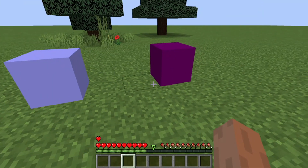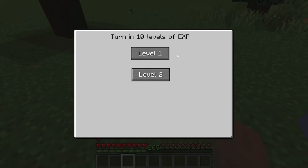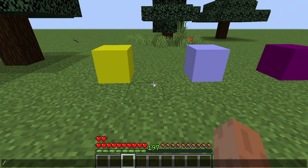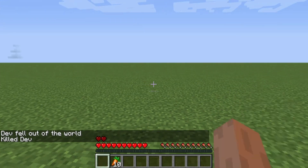Alright, back in the game — let's see if this block works. Level 2. There we go, the level 2 button works. If I kill myself I still have two hearts left. Works like a charm.